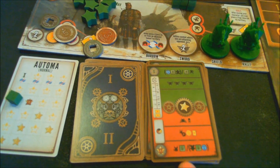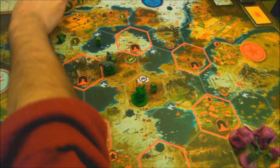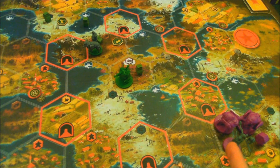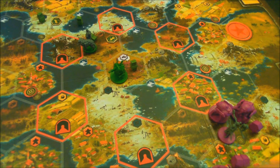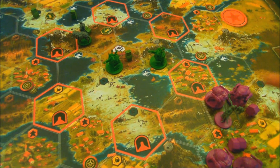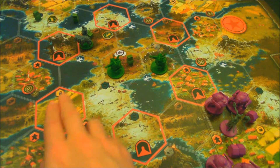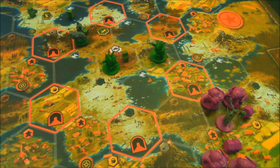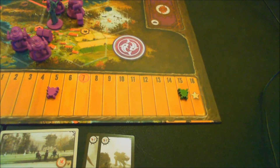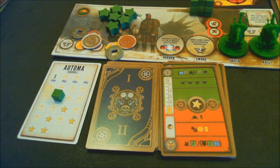Looking at what Automa does this round — it's not blue, so it won't move a worker, but will move a mech. It always moves a mech from its home base first, so we take that one. It always wants to be as close to me as possible, tiebreaker being closest to the factory. Both candidate spaces are two away from my units, so tiebreaker is reading direction — top line, left to right — and that's where the mech goes. Automa is gearing up for an attack, gaining four combat this round and bringing it up to 15. No recruitment bonus, and the star means Automa has earned its first star and entered age two.